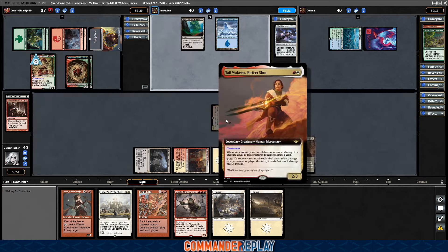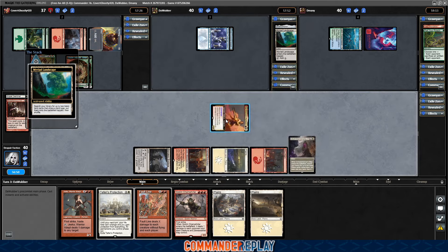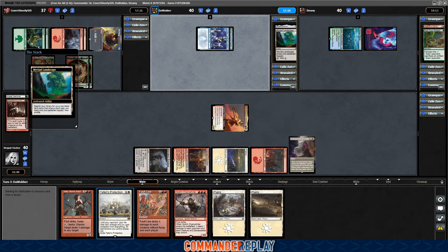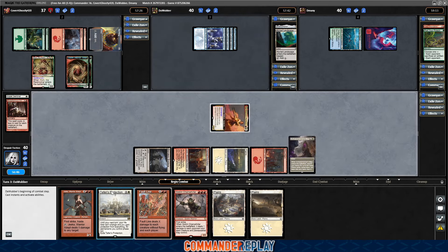Let's take a read of our Commander: Tai Joaquin Perfect Shot. Pay X, tap it — if a source you control would deal non-combat damage to a player or creature this turn, it deals X plus that much instead. That ability, as I found out in the game I just filmed previously with this deck, is very strong in the late game. Pingers in the late game when you give them plus 5 are very, very good, and you can melt life totals really quickly.